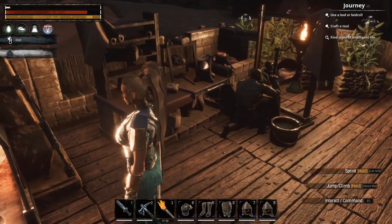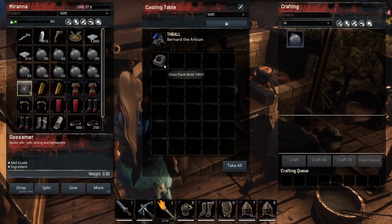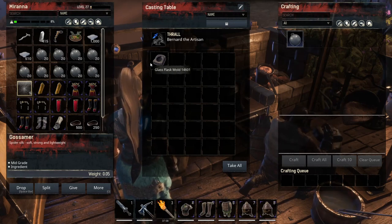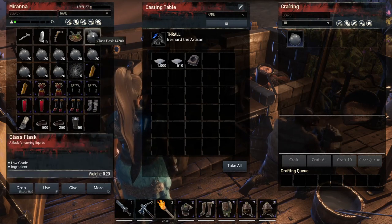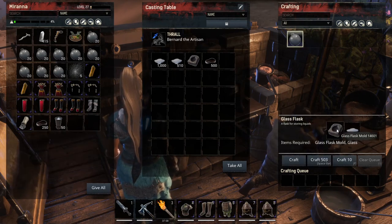Once you have your glass, come over to the Casting Table. You'll need to put your glass flask mold in — again, this is something you make on the Blacksmith's Table. You can't do dye-making until level 25; that's when you can unlock the feat. So you have to be level 25 to make it yourself. Then just click on three glass in the mold and cook it.